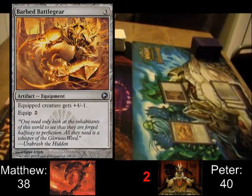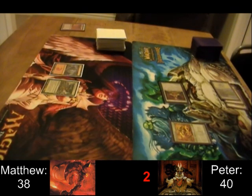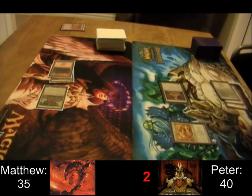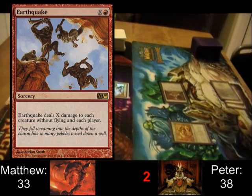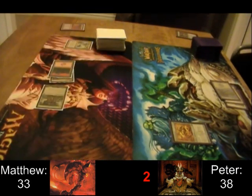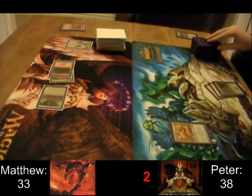That's Barbed Battle Gear. Pretty mediocre equipment, but for a Voltron deck it's a 4 power boost for a pretty low mana cost, so it does the trick. Earthquake for 2 is a pretty inefficient way to deal with 8.5 Tails, but you have to kill that thing whenever Peter is tapped out, because she can protect herself with her ability.